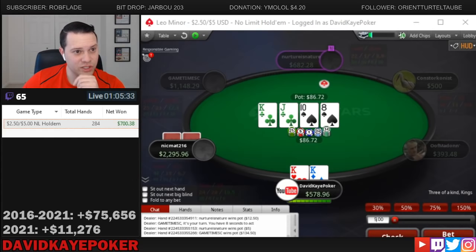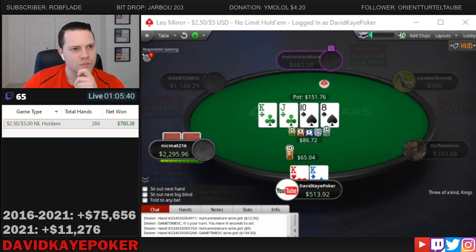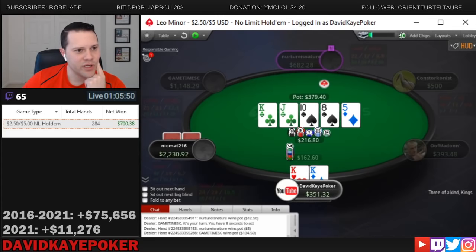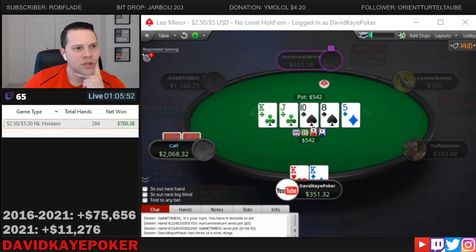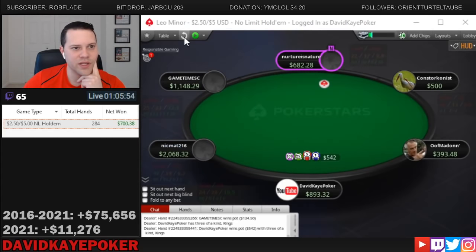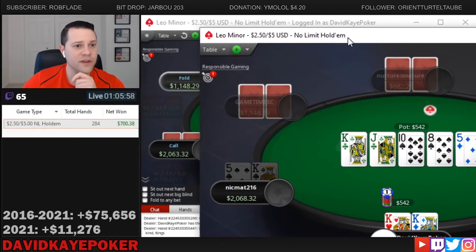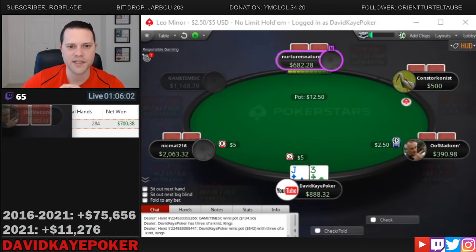Eight on the turn — so queen-nine was already beating us. Pretty quick call. Five on the river. Thinking about whether we want to give him a chance to bluff, but I think we just value bet here. Snap call and we are good with the kings. He had king-five of spades — flopped top pair, turned the flush draw, rivered two pair. Nice-sized pot.